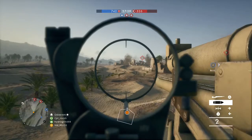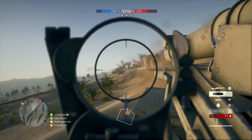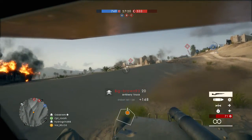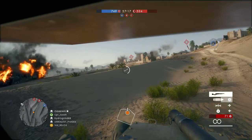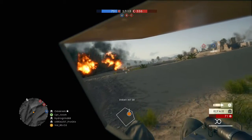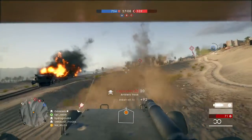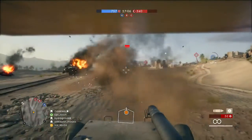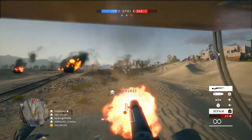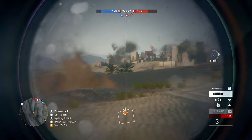Take out the infantry and eliminate the enemy team's ability to build up their numbers, particularly at that B flag building — because if they get six or seven guys in there from different squads, half the team can spawn there and launch an offensive to take back B flag and possibly another flag. Stay safe, stay smart, back down when you're being assaulted as you can see me doing right now, regroup, repair, and eliminate the enemy. I hope this video helped — like and subscribe, youtube.com/valrico, peace.